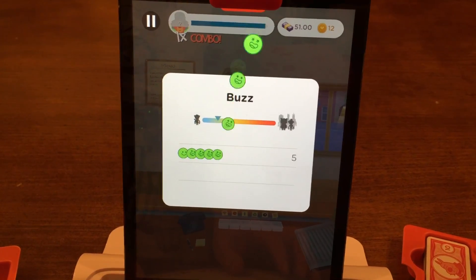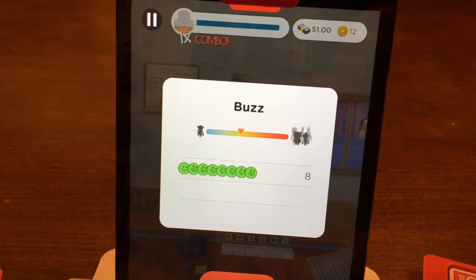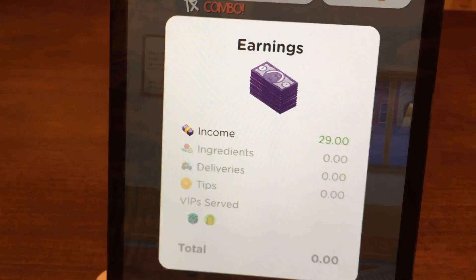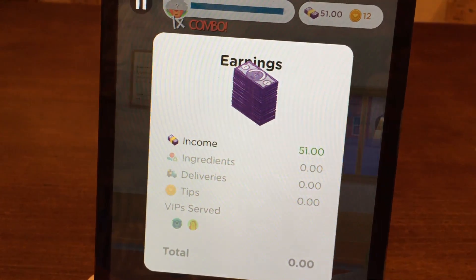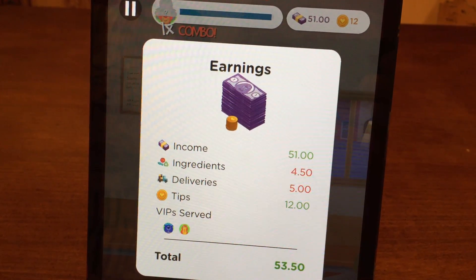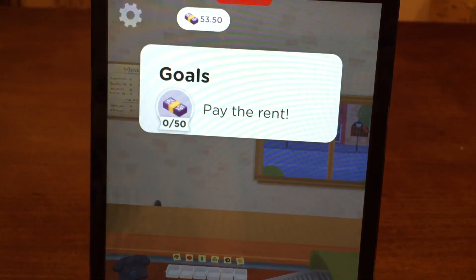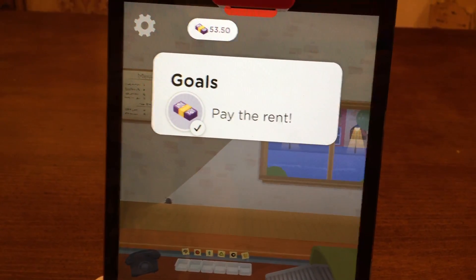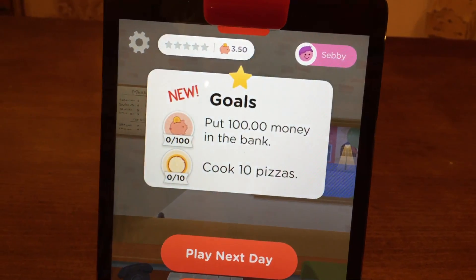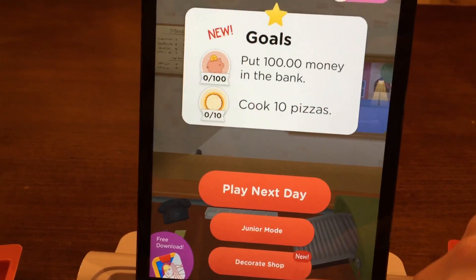We got eight happys — we're in the yellow-orange zone. Good buzz! Now let's see the earnings. We made 51 dollars? That's the cost, and tips were 12 bucks — 53 total. We had two VIPs! Pay the rent — you did it, with three dollars left over. Your piggy bank is at 3.50 and your goal is 100 dollars in the bank so you can decorate the shop.